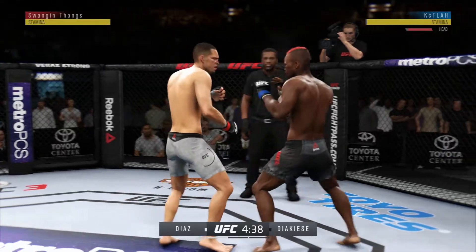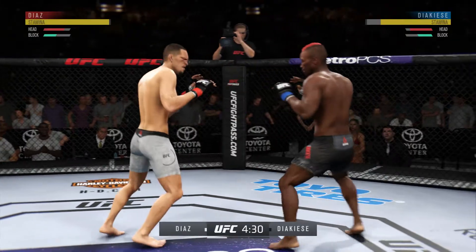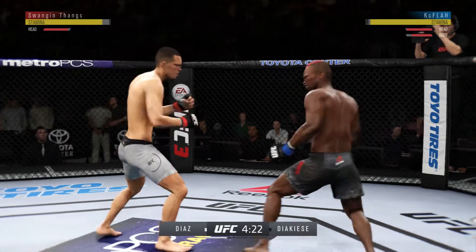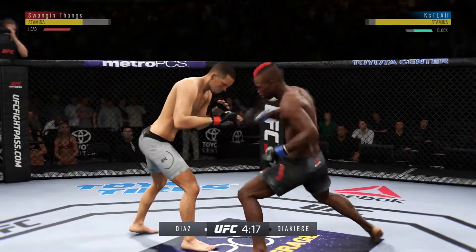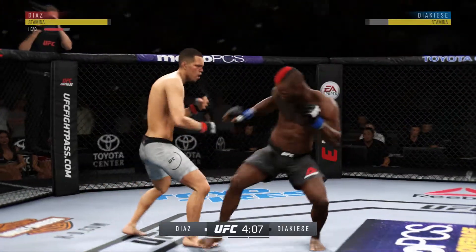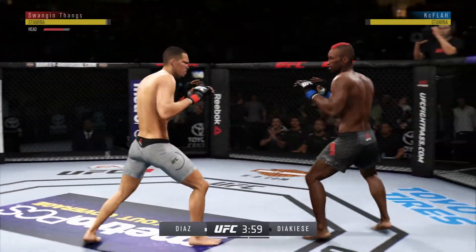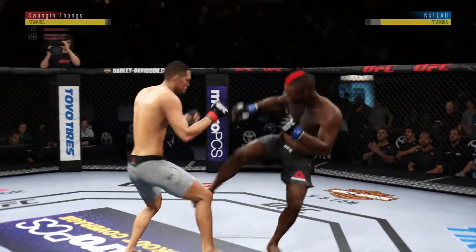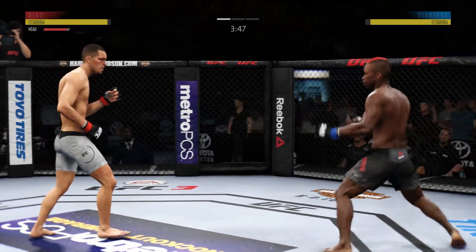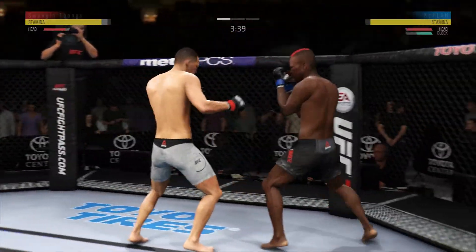Opens with the inside leg kick. Beautifully timed with that head kick. Jacacy's cheek appears to be cut. Diaz gets touched by that leg kick attempt. They're going after it quick here. Big left hand there inside. Diaz gets caught with that punch. Strong punch there by Jacacy.